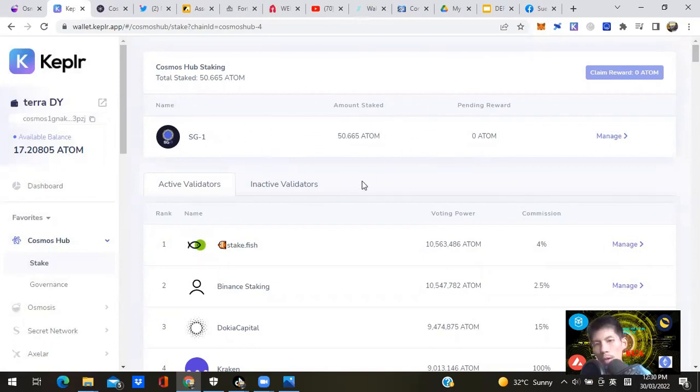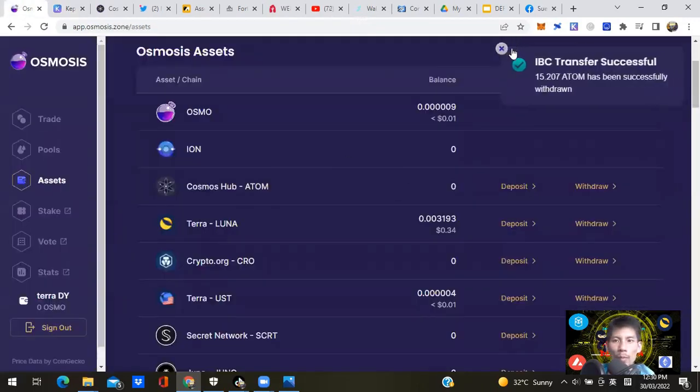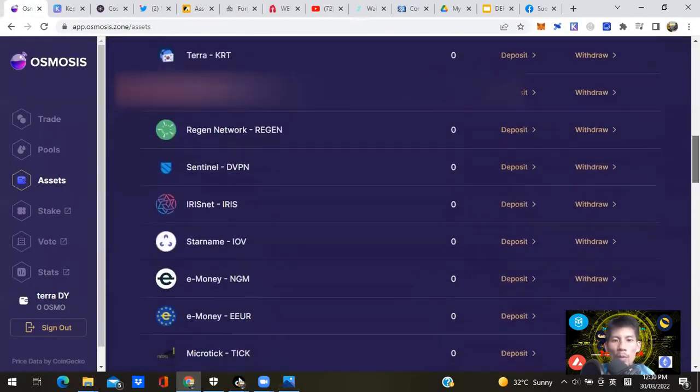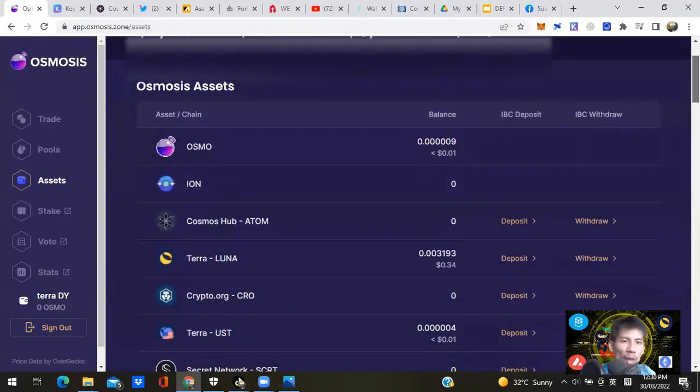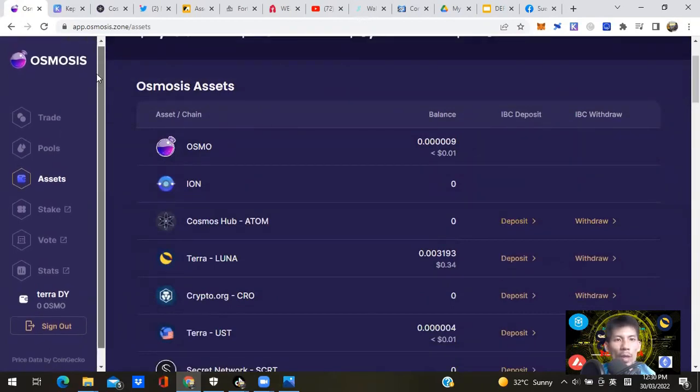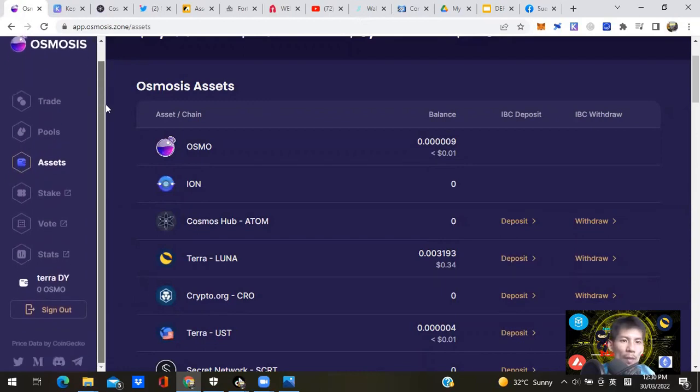I've now met the minimum requirement of 50+ ATOM, so from now through April and May, I'll qualify for probably 99% of Cosmos airdrops. That's how you designate your various staking pools. Since I've got excess ATOM deposited into Osmosis, I can channel that into my yield farms as well to take advantage of superfluid staking.